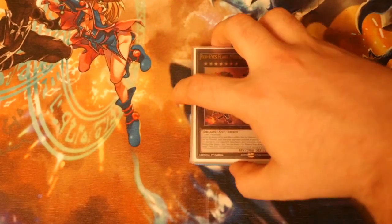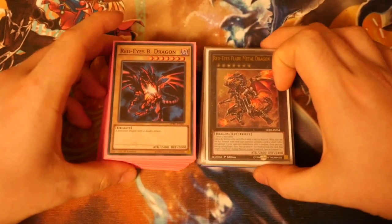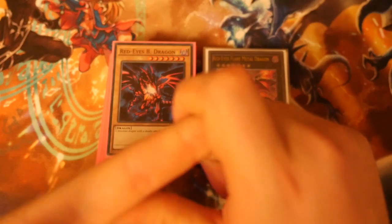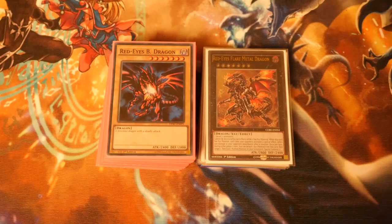That's it for the deck profile — quite straightforward but very powerful with a couple of other options. You can go for the Serial Spell play using Serial Spell and Red-Eyes Inferno to burn your opponent, either first turn or multiple times throughout the game. Alternatively, there's the Rhapsody version relying on Spellcasters where you fill up the grave and bring them back — you'd want Dragon Shrine or Foolish Burial for that approach.